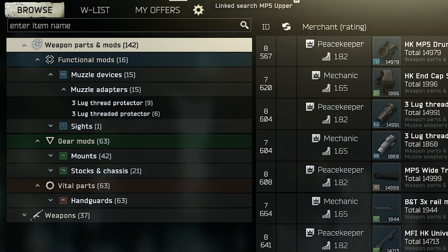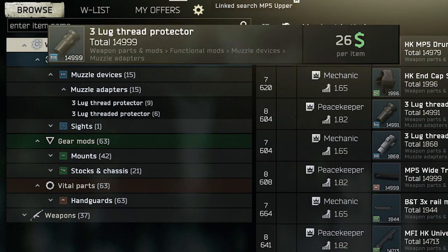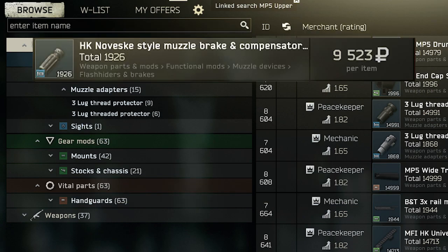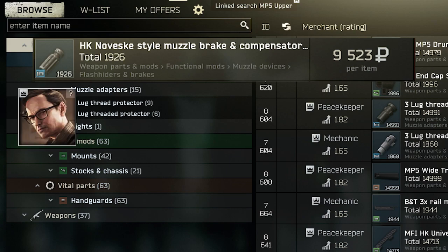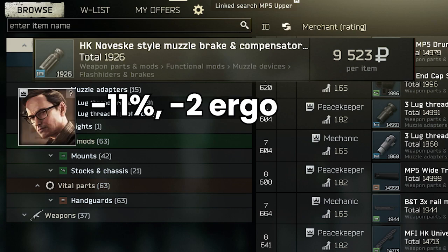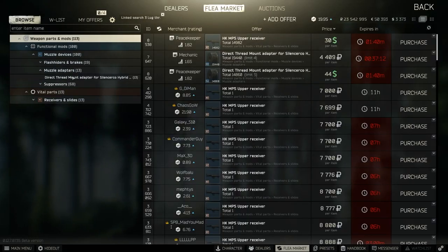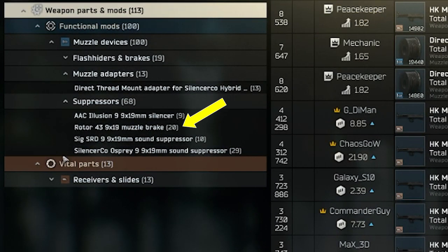Next up are muzzles — also not too complicated. There are two lugs the MP5 can fit: the stock one can attach a single compensator, and if you want to run a suppressor you can use the threaded lug instead. The HK Novesque-style compensator is the only comp for the MP5, and at 9,500 rubles from Mechanic 3 it gives a respectable -11% to recoil with only -2 ergo, which is pretty decent. Switching to the threaded lug opens up a range of suppressors, from the cheap option at 12k to the Osprey which gives -7 recoil and can be traded with Mechanic for a drill, or bought off the flea for 20k.